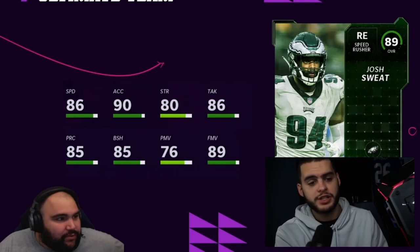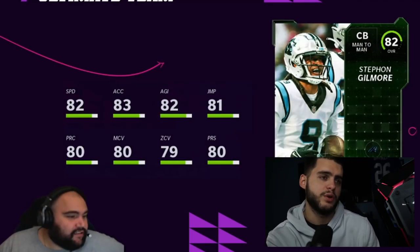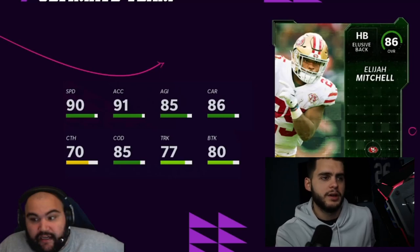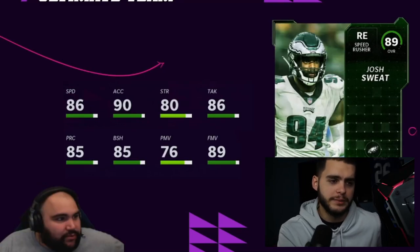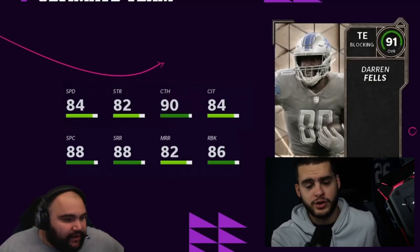That covers the lower set pieces. The most important ones for most people are AJ Brown and Stefon Gilmore for their plus ones to current cards. Elijah Mitchell and Quandre Diggs are probably their highest cards, same with Mike White. Josh Sweat is actually usable as a base card.